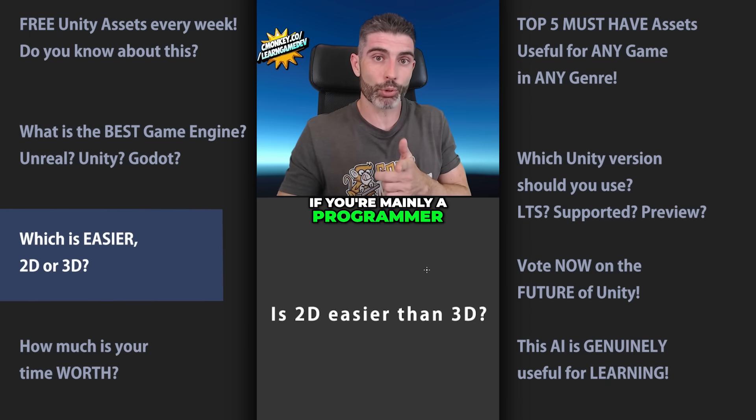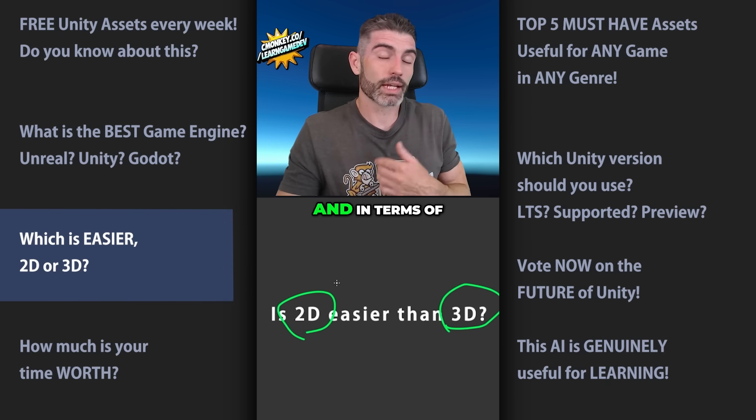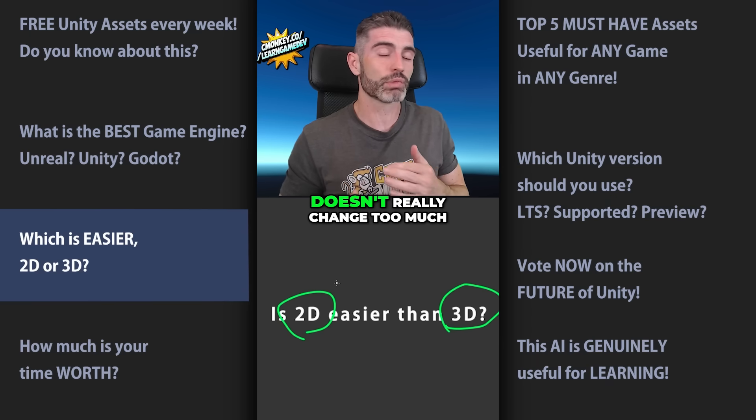The end result is, I think the game looks pretty nice, especially considering I have absolutely zero art skills. So if you're mainly a programmer like me, then nowadays thanks to assets, I think 3D might actually be easier than 2D. And in terms of logic itself, it's all relatively similar — it's really just whether you have 3 axes or 2, so in terms of code, it doesn't really change too much.